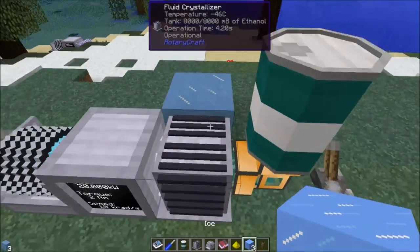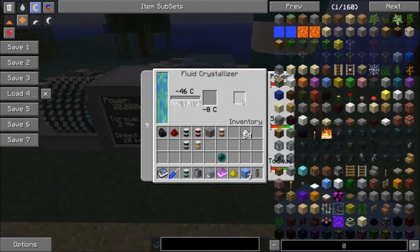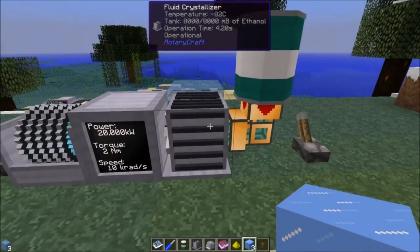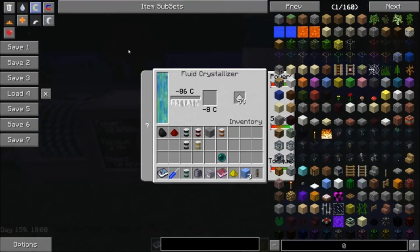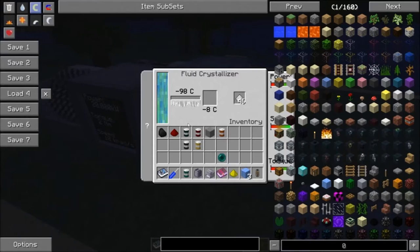If it does work, I just don't know how to do it, because I've gotten this thing as cold as it wants to go and it won't do it. Now this little slot on the right is for dry ice. If you put dry ice in here, it will be quickly consumed to reduce the temperature of the crystallizer even further — useful if you're living in a desert. Setting the time to night will also help cool it off. I can get the temperature down to negative 98°C using dry ice at night in a taiga biome, and still the ethanol here is not crystallizing.